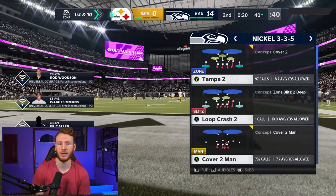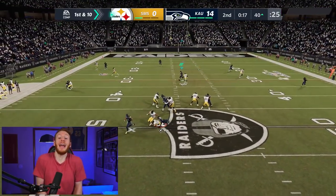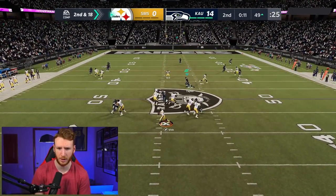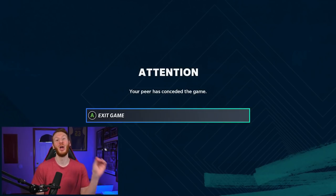We're playing hard flats right here. We got some pressure — let's go! Now we can play a little bit more conservative, we just want to keep everything in front. We got a block shed — yes, and that is actually gonna do it. Great game to our opponent. We're on to game two.